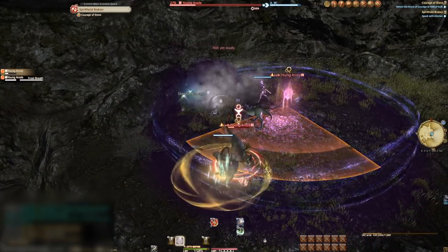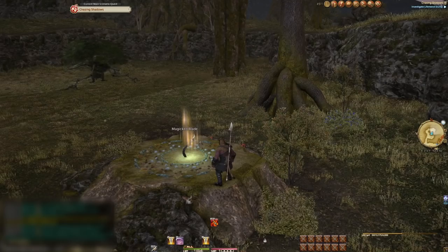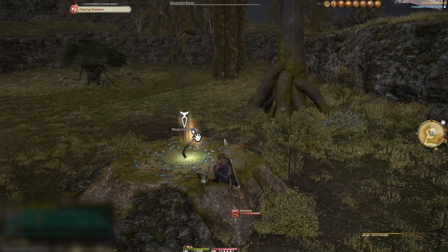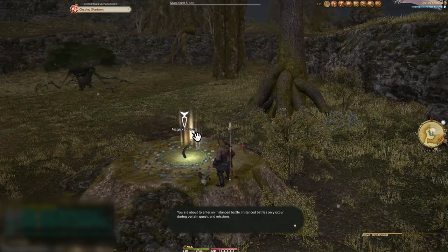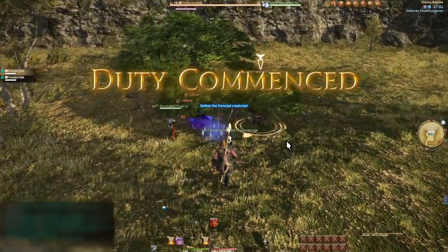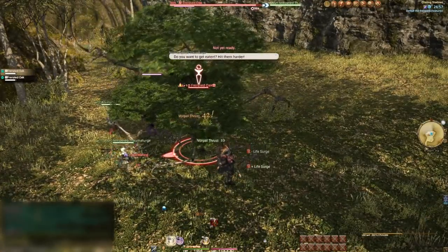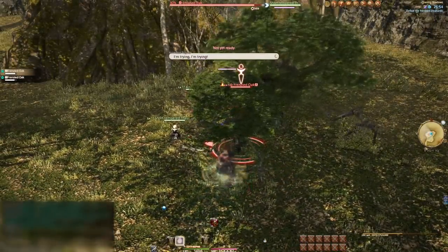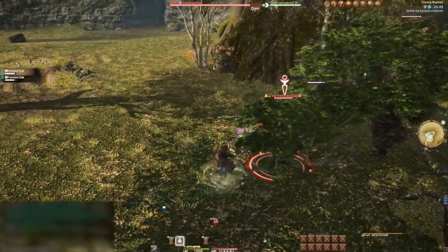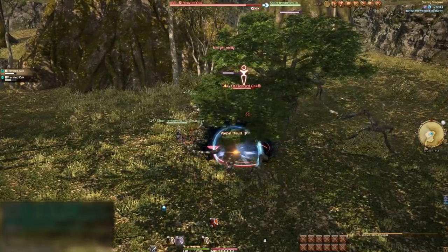Whichever way you get your gear, the story is doing this because you now have to do your first solo duty. This will be similar to all other duties you do alone, and especially similar to the other starting zones. When your allies in these fights tell you to do something, do it. If they tell you to attack certain enemies first, do it. This is advice that will take you all the way up to level cap. In all solo duties, if allies tell you to do something, listen to them — they're not telling you wrong.